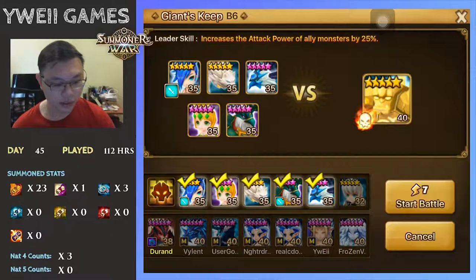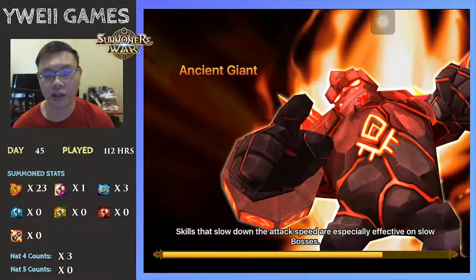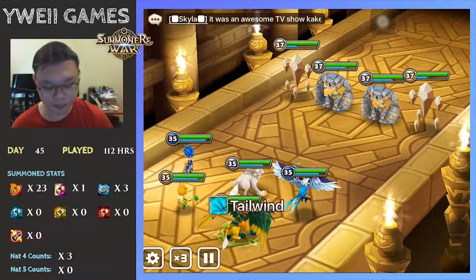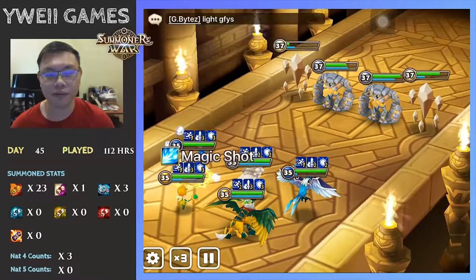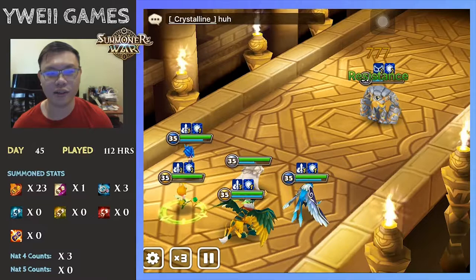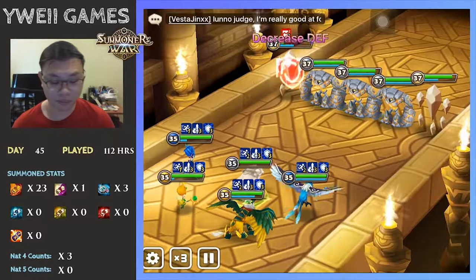Let me show you the B6 setup. This is the team I use for Giants Keep. I'm still trying to maintain Lapis and Bella unawakened to see how far I can get without awakening, assuming I don't have the essences. If you don't have Bella, be sure to check out the Hall of Light elemental day where secret dungeon drops will be opened by other players. Keep a lookout, ask in the channel that you're looking for pieces, then farm up to 40 pieces to summon one.